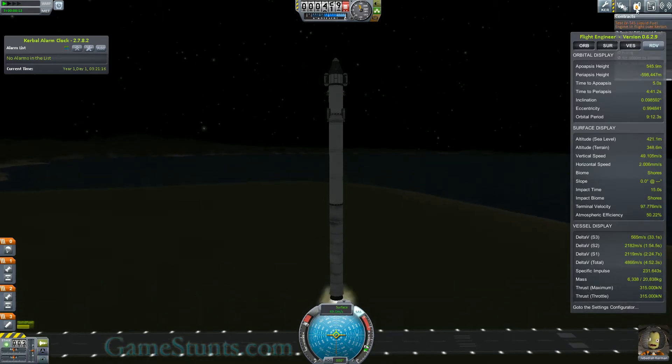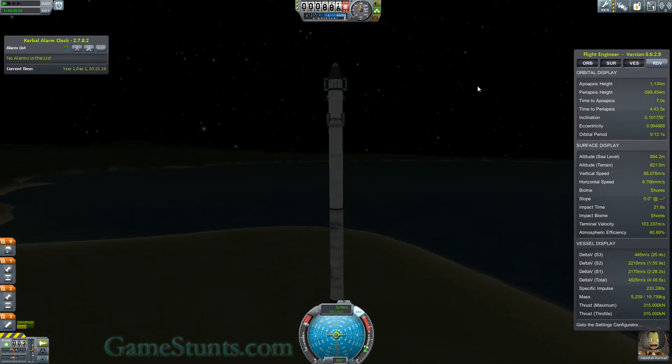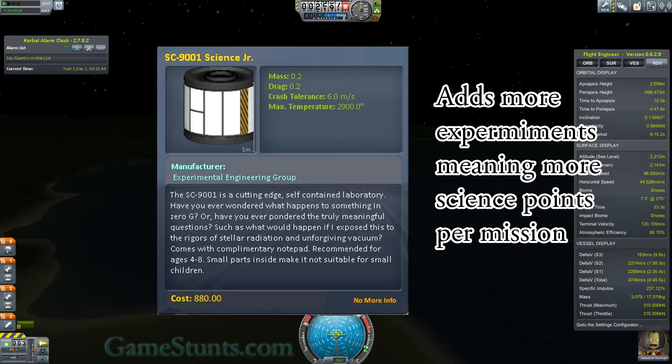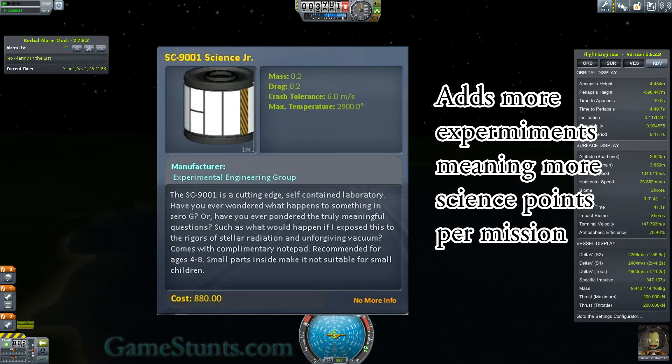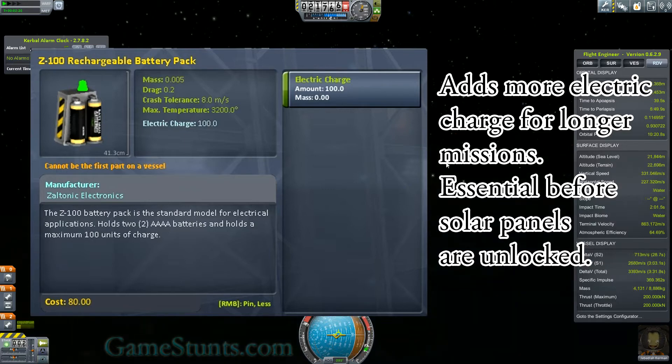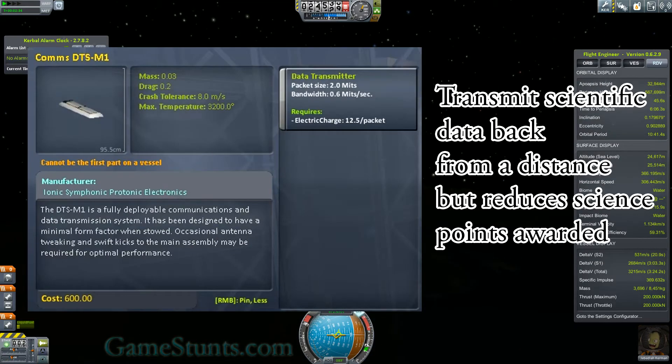I decided to spend the science points I had on the science tech tree. This gives me three main parts: the Science Junior Experiments Bay for gathering extra science points, some battery packs which give more electric capacity for longer trips, and a large communications array which can be used to transmit science data back from a long distance.